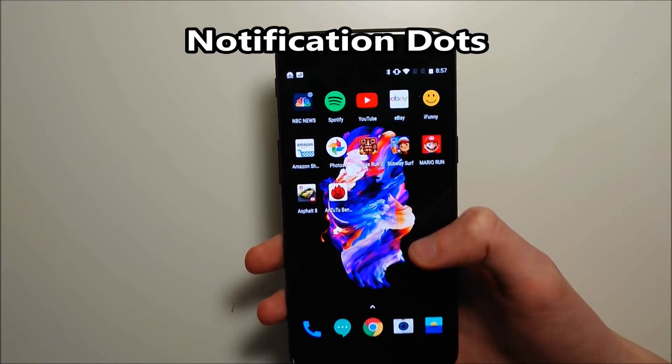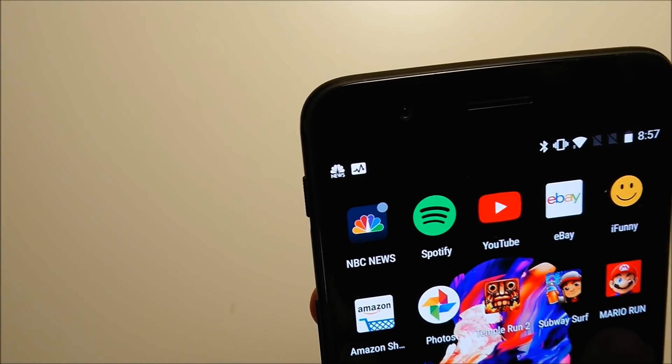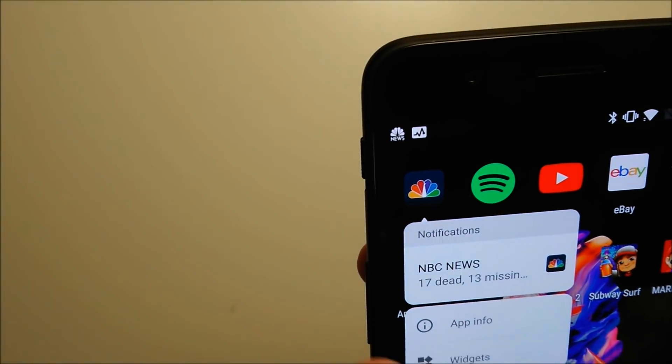Notification dots were also added with this update. As you can see here, NBC News has a blue dot in the top right corner. Hold down on the app icon and right there is the notification.